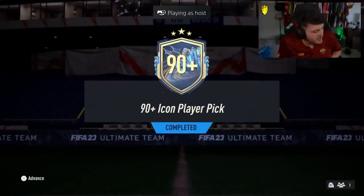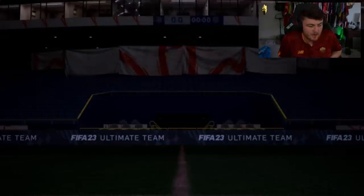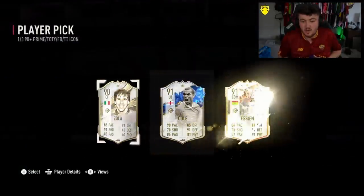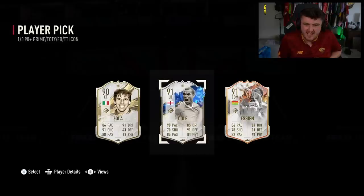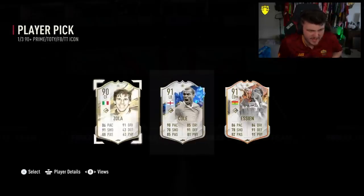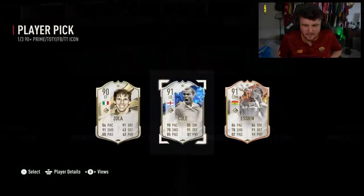We've got my boy Cridion's 90-plus icon player pick now. Let's see if these continue paying out because they've been very good this week — a lot better than in previous weeks. Cole or Essien — it's a very Chelsea-oriented player pick. I'm pretty sure Zolo played for Chelsea as well. But overall, kind of average-ish — not that great.